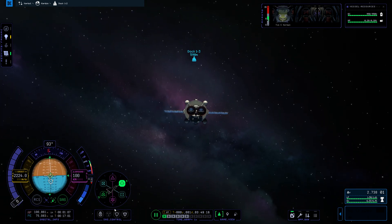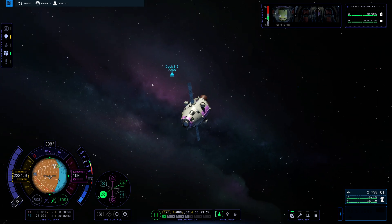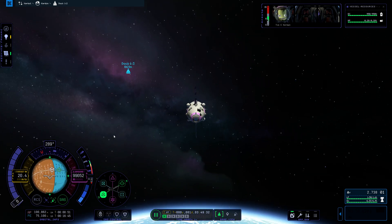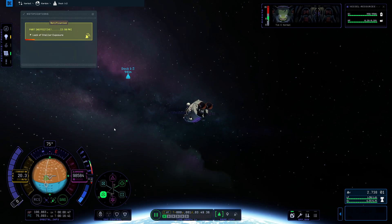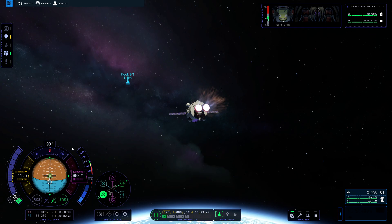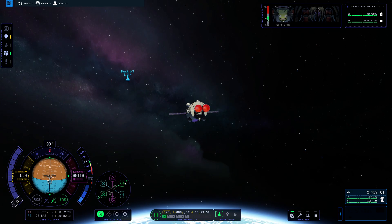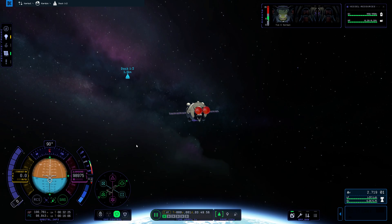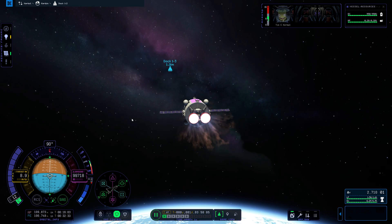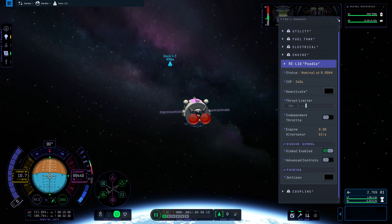There is our vessel right there, and our vessel is already targeted. The next thing I'm going to do is set myself retrograde — that means I am burning to cancel my relative velocity out. We're already moving farther away from it. So make sure you are set to target mode right here, and I am going to burn and cancel my target velocity out. Once that gets roughly to zero, we are going to set to target and burn toward it. You can also right-click your engine and lower your thrust limiter way down if you want some finer control.